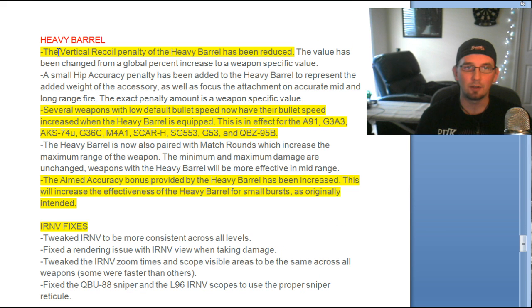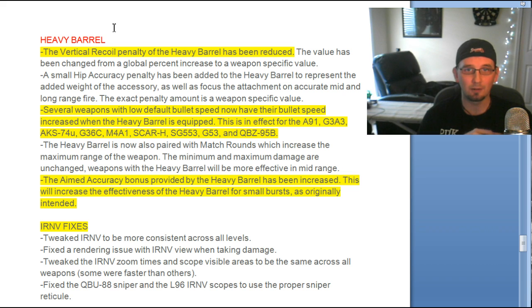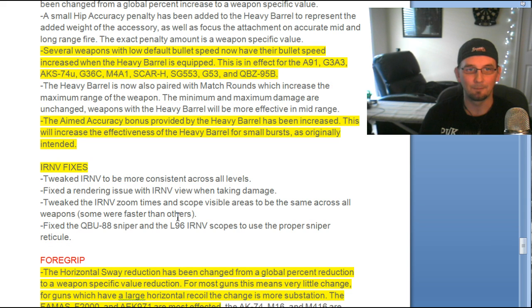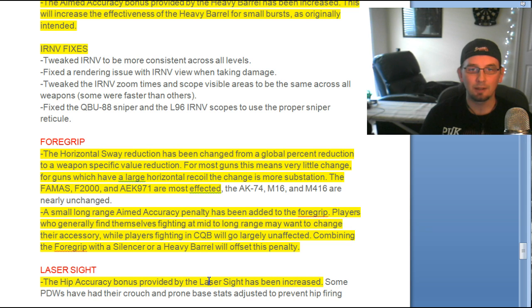Heavy barrel: vertical recoil has been reduced. Several weapons with low default bullet speed now have their bullet speed increased when using the heavy barrel. The aimed accuracy bonus provided by the heavy barrel has also been increased, increasing effectiveness with small bursts as originally intended. The foregrip's horizontal sway reduction is now weapon-specific rather than a global percentage. A small long-range aimed accuracy penalty has been added to the foregrip, so mid to long range you may want to switch it out for something else.